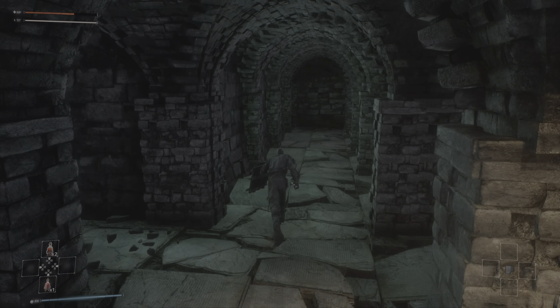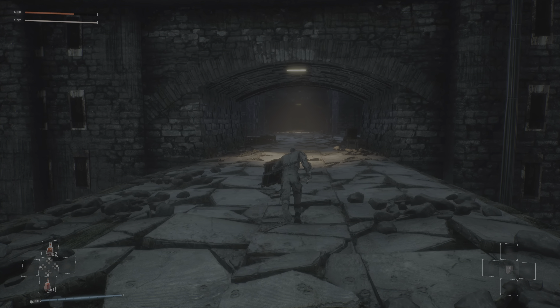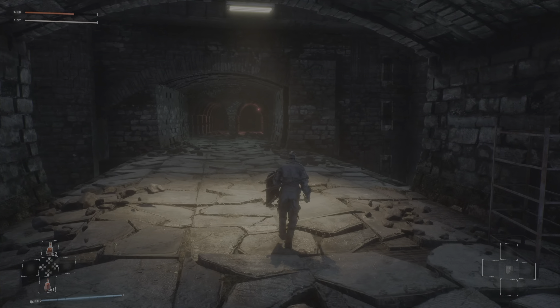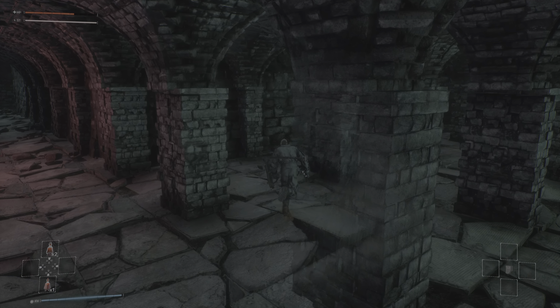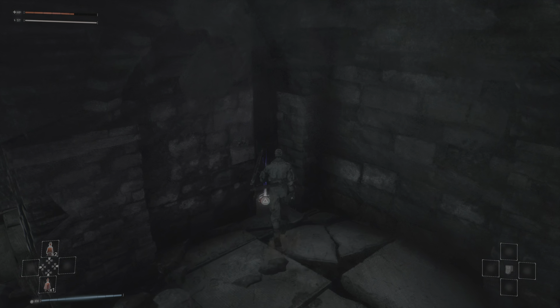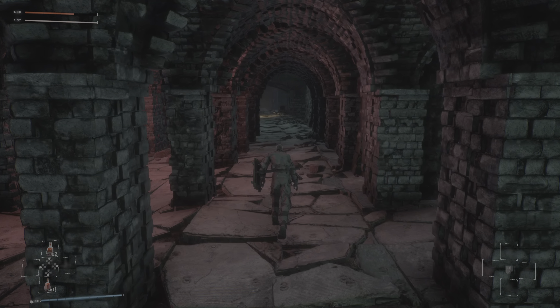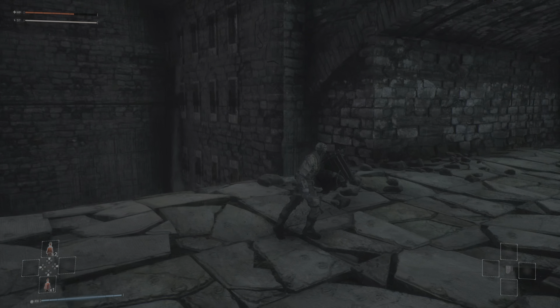Welcome back to Bleak Faith: Forsaken. I went back down to this catacomb-y area because I missed a piece of loot down here. It's tucked away in a corner — this is basically what I'm talking about with loot being very sneaky in this game. Right here, look at this, tucked right in that corner. It's just a restorative fluid vial, but still.